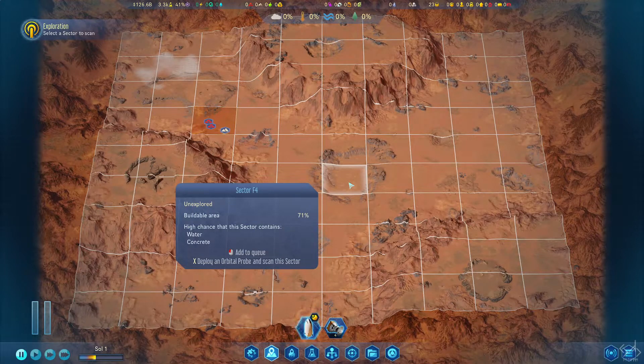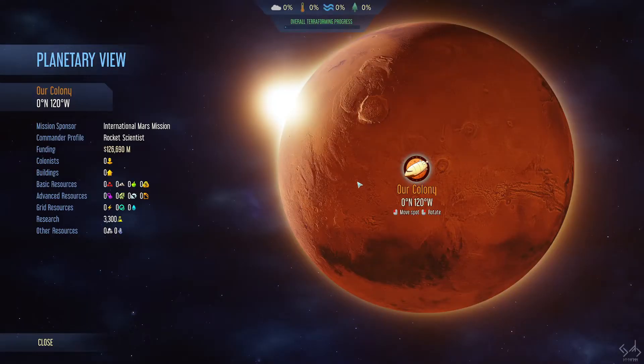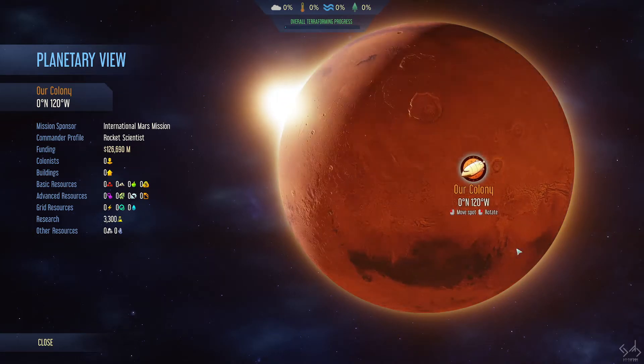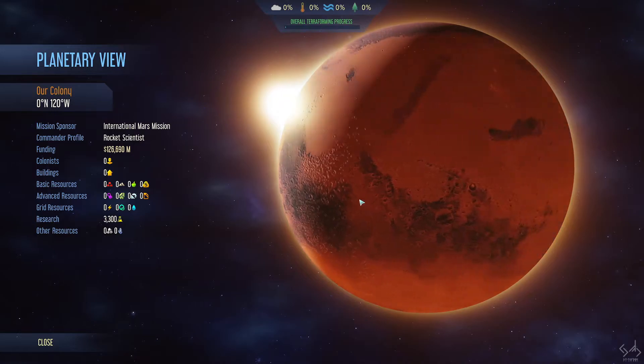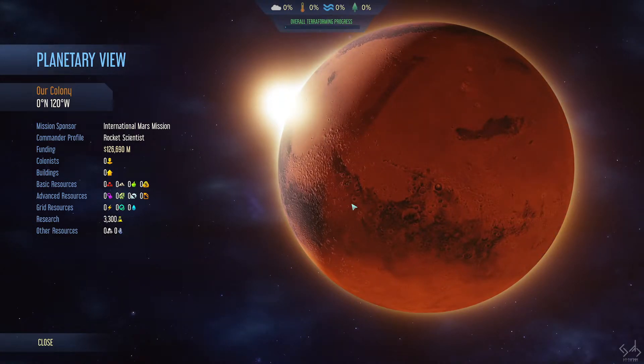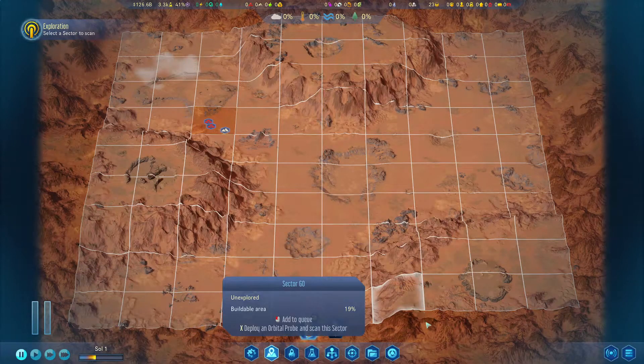Prefabs are basically buildings you don't normally have access to yet but can build anyway as a kind of reward before researching them — they count as one, two, or four prefab uses depending on how many you received. The last item in the bottom menu is planetary view, which right now just shows very basic colony information. Later when we get into terraforming there will be more icons on the planet, but we'll look at that in a later video.